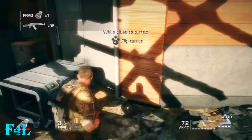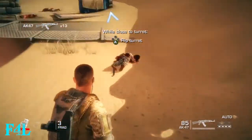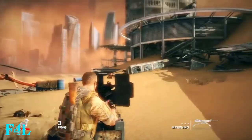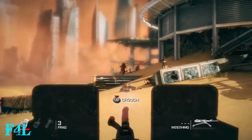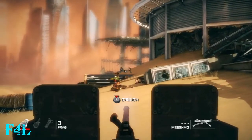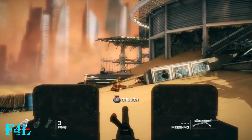Shoot out the glass in that building since any enemies there will get flooded by the sand. And then when you get up here, jump on this turret since I think five guys show up, and the quicker you can kill them the better — it'll save you ammo.